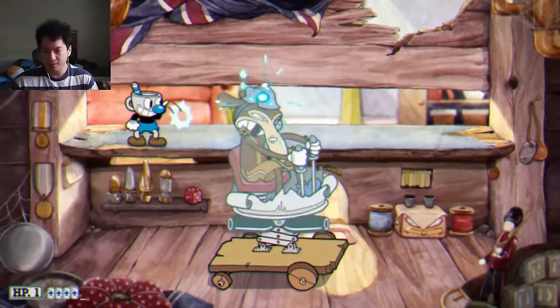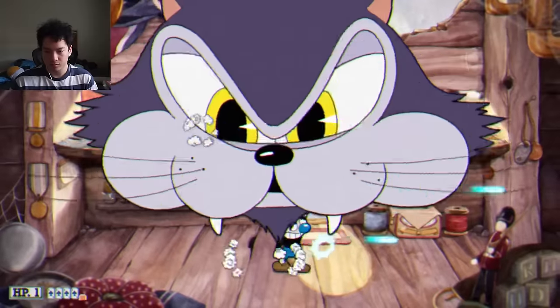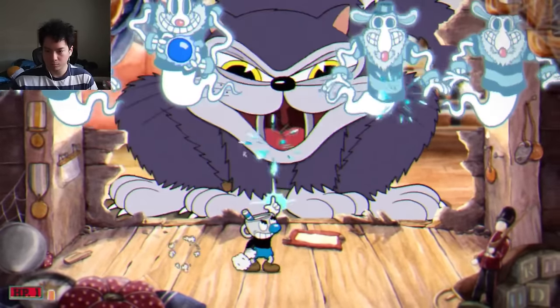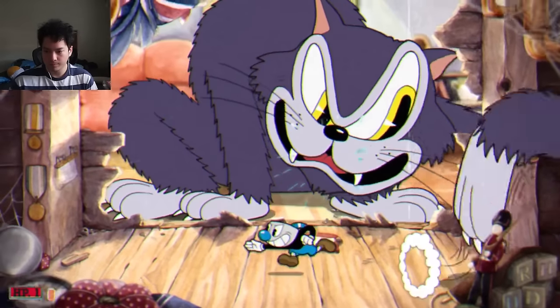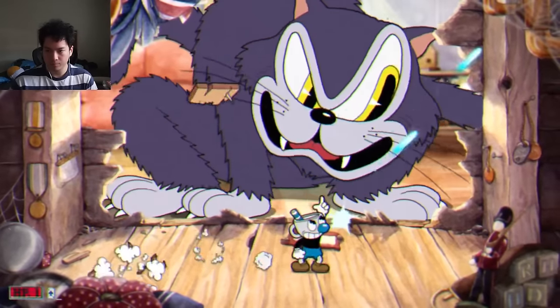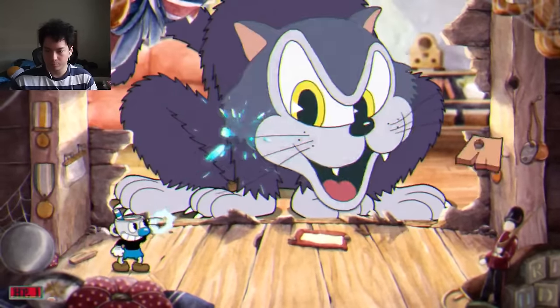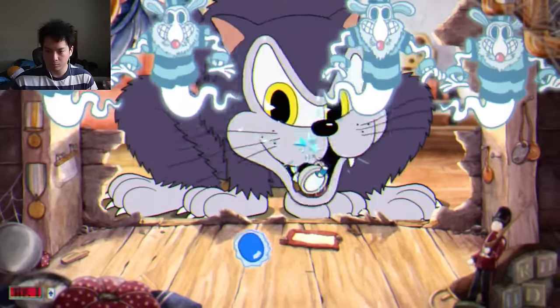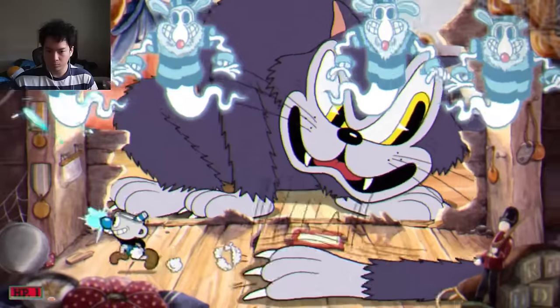The third phase is probably the easiest of the three phases. There is not a lot to dodge. He will summon ghosts that occasionally throw their blue balls at you, and then the kitty will swat the ground, causing floorboards to fall from the ceiling. You just aim up and keep peeing with your shooter, and the rat goes down. First try, baby — one HP and a dream.